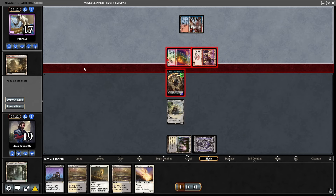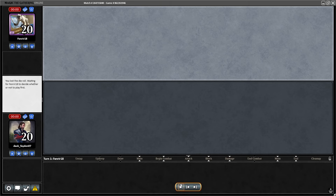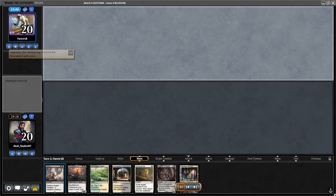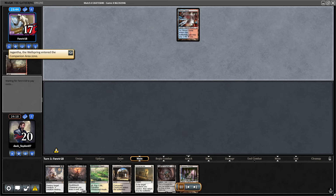I go for the Bowmaster and my opponent is mana screwed, it seems. They decide to concede immediately and go to Game 2. In Game 2, I wanted more removal in the main and some graveyard hits.